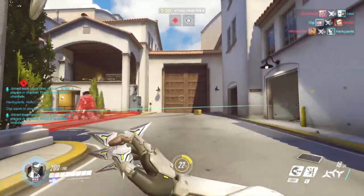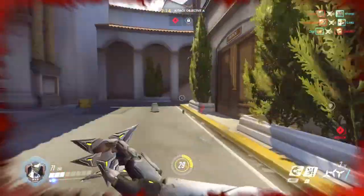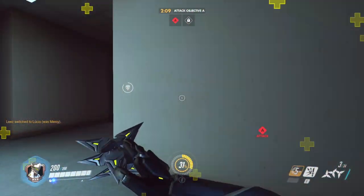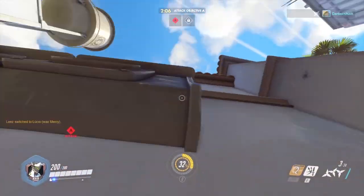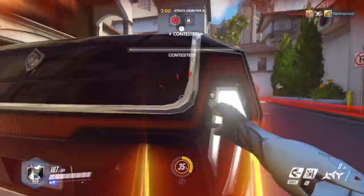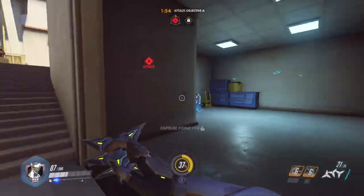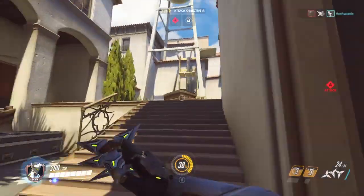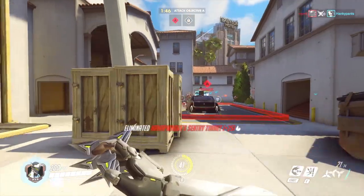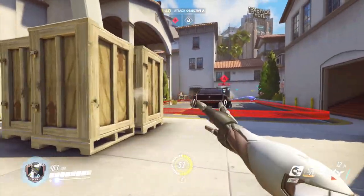Let's keep playing. We have to control point A — the enemy team is there and we need to contest it. Keep a distance while throwing shurikens at enemies. We're losing some health, the enemy team has destroyed some of our team members in this section. Let's try to climb up. There are sentry defensive abilities just everywhere, making it hard to push in alone.